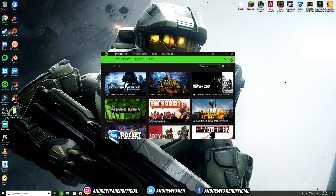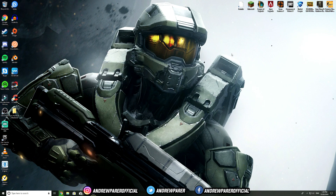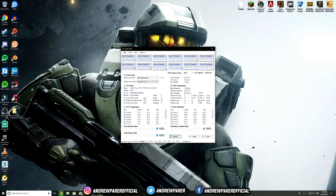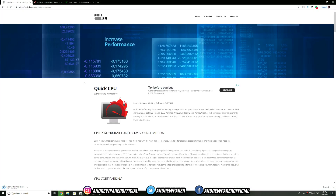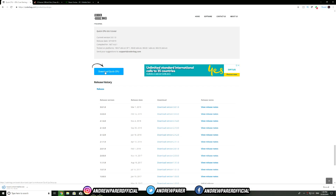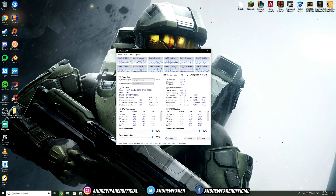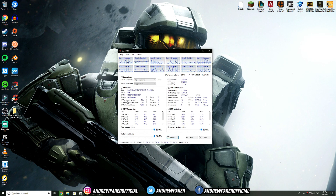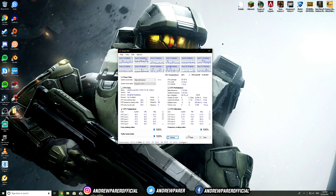The link for Razer Cortex is in the description below — I highly recommend it. Now one more program I want to show you is called Quick CPU. It's a CPU program that lets you see your temperature and other stats. Download it from the website (link in description), scroll down and click Download Quick CPU for the most recent version. Once open, make sure all your CPU core frequencies are set to 100%, then hit Apply and you're ready to go.